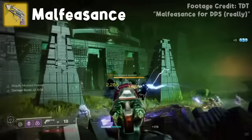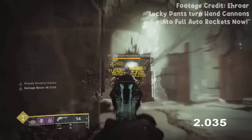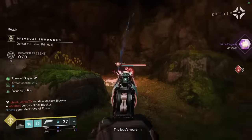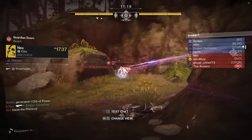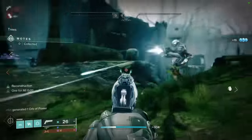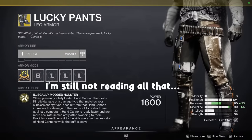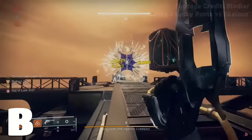Malfeasance shoots tainted slugs that burrow into combatants. Shoot six slugs and they'll all explode, stunning unstoppables and doing a bunch of damage. It also does more damage against Taken enemies and Gambit invaders — though I totally want to use a 180 hand cannon against Gambit invaders who probably have max Xenophage ammo. Interestingly, sticking a boss with a full load can also give a 10% buff. Combine this with Lucky Pants and you've got a pretty solid weapon. Any other build though, and it falls incredibly short. B tier — bang.